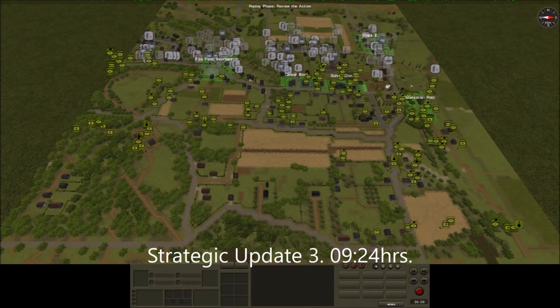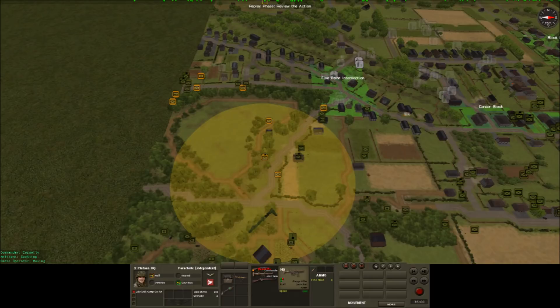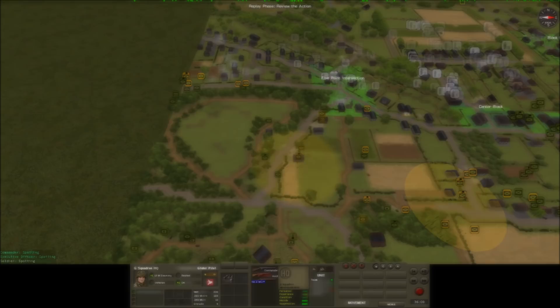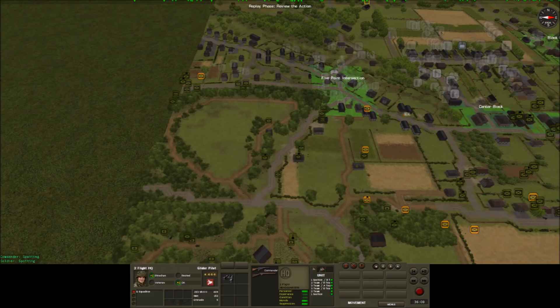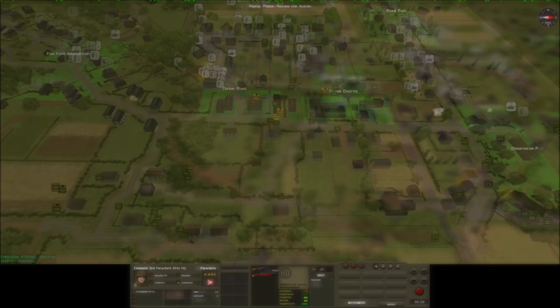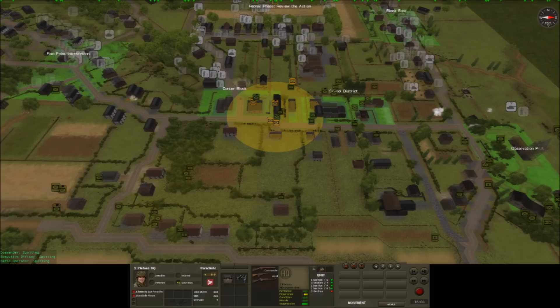On the far left we have 250 Company of the Royal Army Service Corps, with 2nd Platoon attempting to break through on the left edge of the map and 1st Platoon harassing the 5 Points objective. To their right is G Squadron, although 1st Flight are also aiding with the push on the left flank, with 2nd Flight mostly being kept in reserve, as are 3rd Flight on the right. In the centre, 3rd Battalion have been whittled down to just a handful of troops, with 1st Battalion becoming more committed to the centre defence. 1st Platoon are staying in reserve on the left, with 2nd Platoon fighting it out for the centre block objective. 3rd Platoon hold the school district.